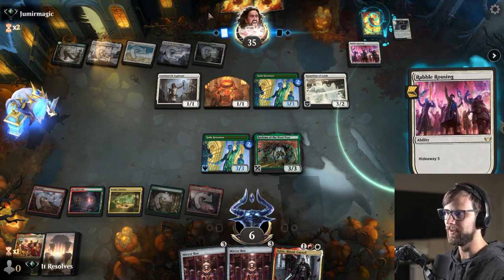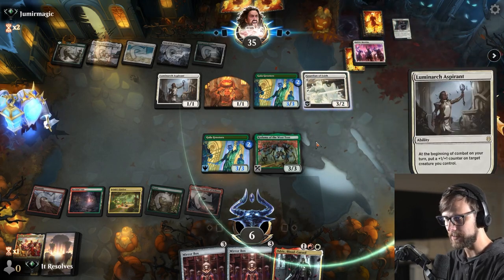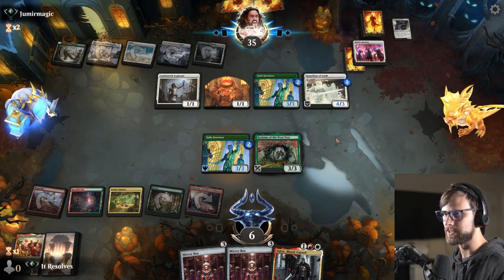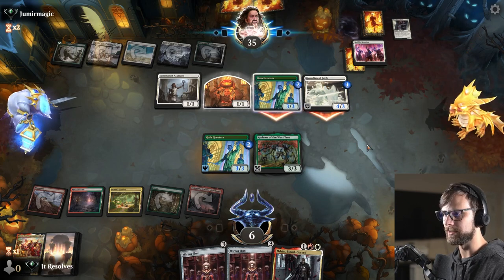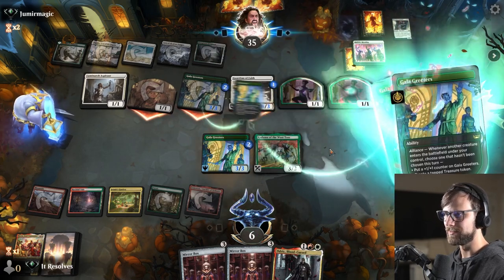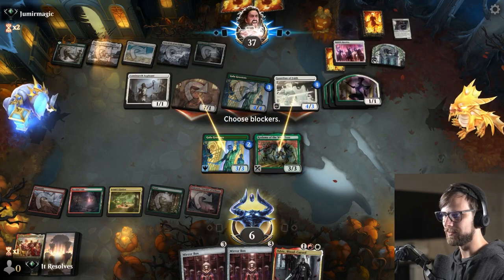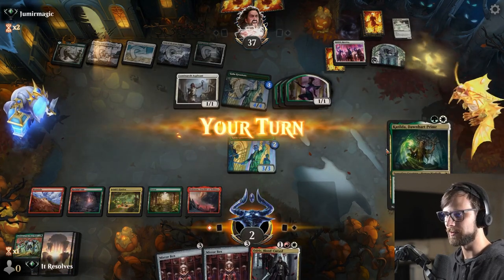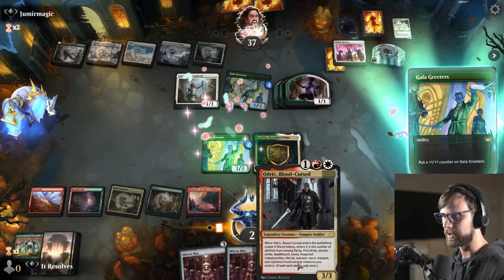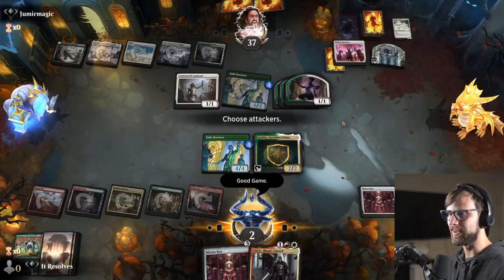My assumption is they're just gonna hit a Tacticle — I think that's probably just gonna be the play, which is very good because that probably just seals the deal in terms of them getting enough creatures to kill us. That Galagreeters is gonna get massive. I'm gonna do this, we're gonna take four. We're just dead, right? We can mirror box, but I'm gonna good game them here. They definitely have us — let's go ahead and concede and move on to game three.